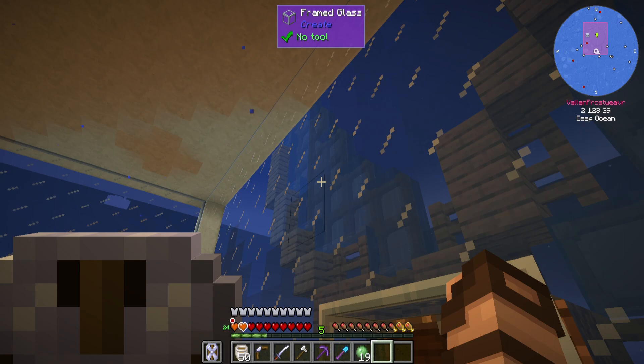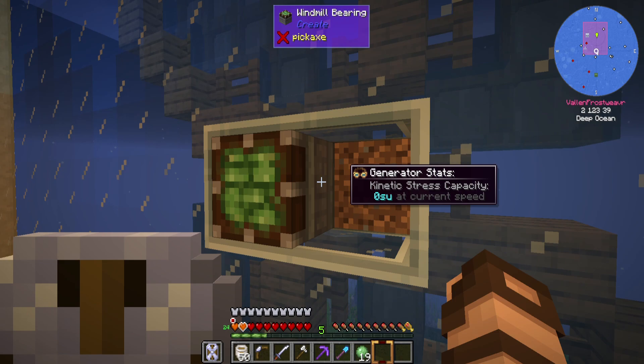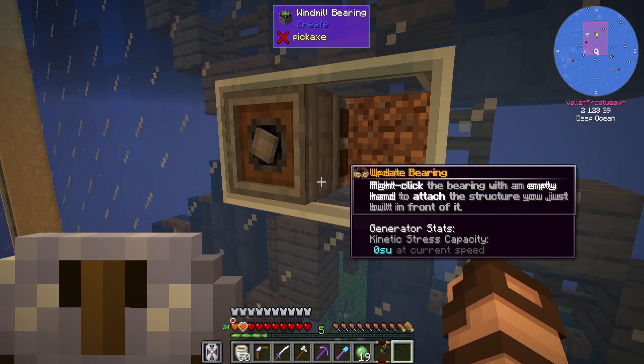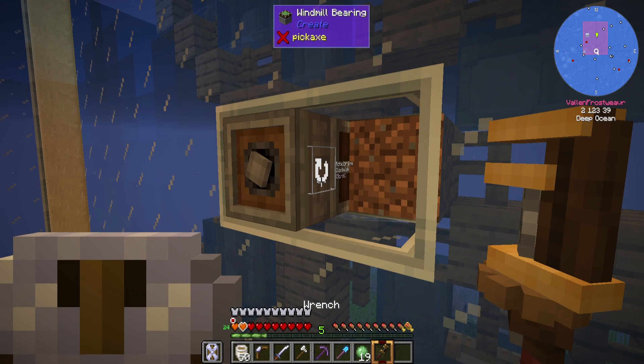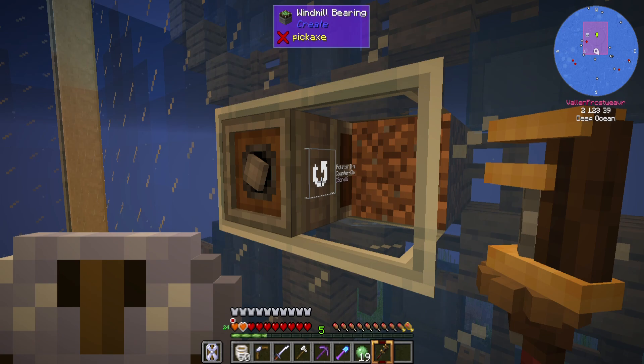I don't really want to have to make this thing any bigger because I don't know that it'll look any prettier. I am going to need a windmill bearing. With this I should be able to put it in place here. I can sneak click and it will replace — it'll switch the side that's facing to the opposite side when you place it.